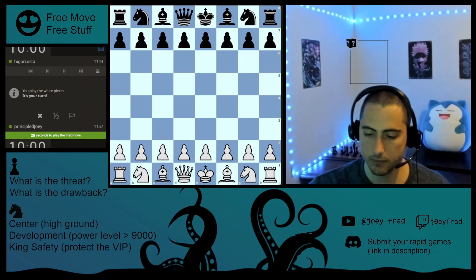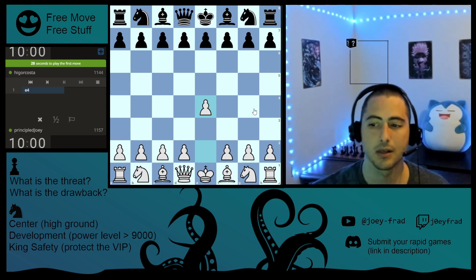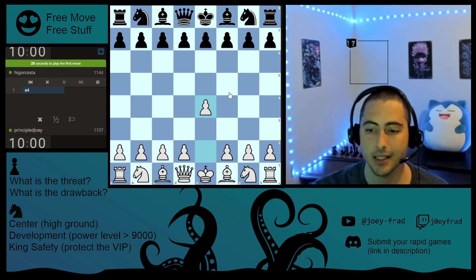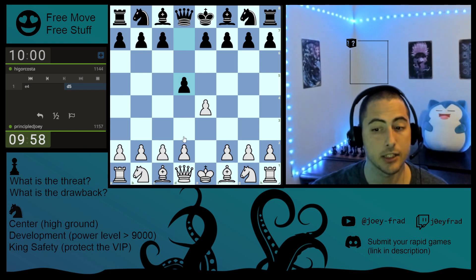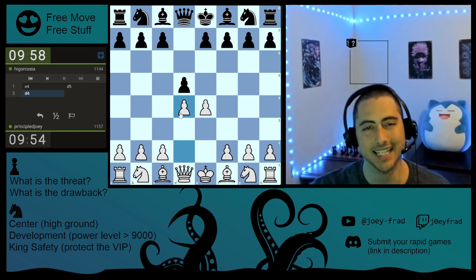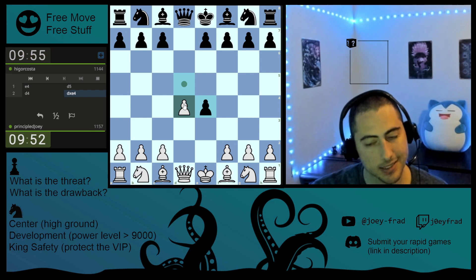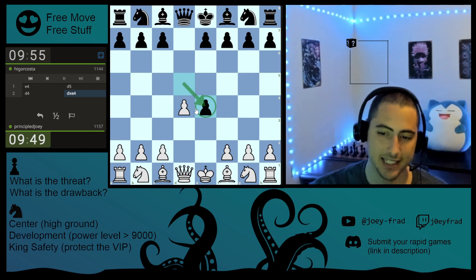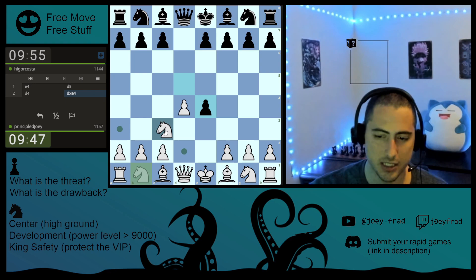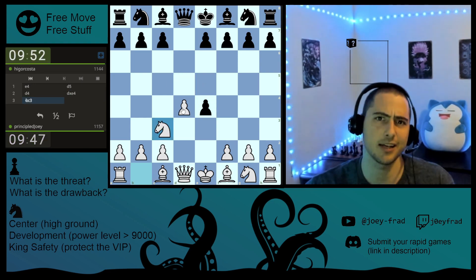Hello everybody. We have another game with the white pieces against Igor Costa, rated 1144. He tries to hit us with a Scandinavian. We are going to play d4 — this is a gambit. It offers him the pawn. It's not a common way of playing, but we're going to do it. So he takes the pawn. We're just going to develop our knight, develop a piece towards the center, like nothing ever happened.